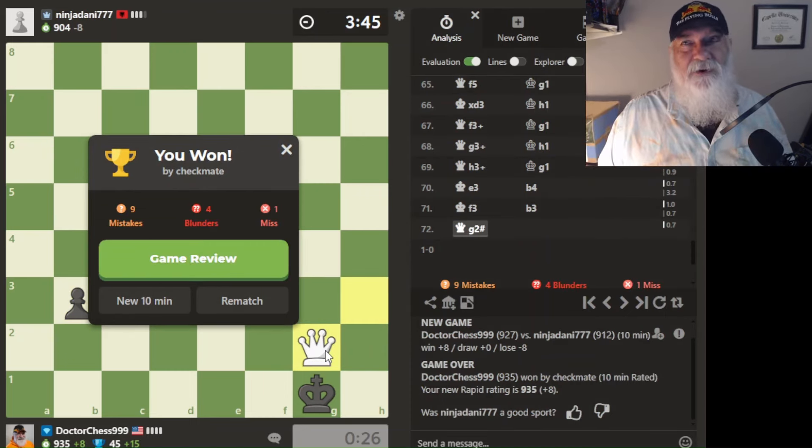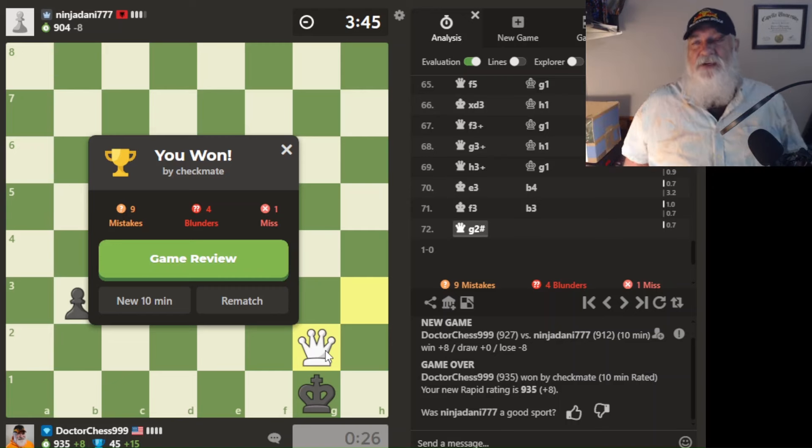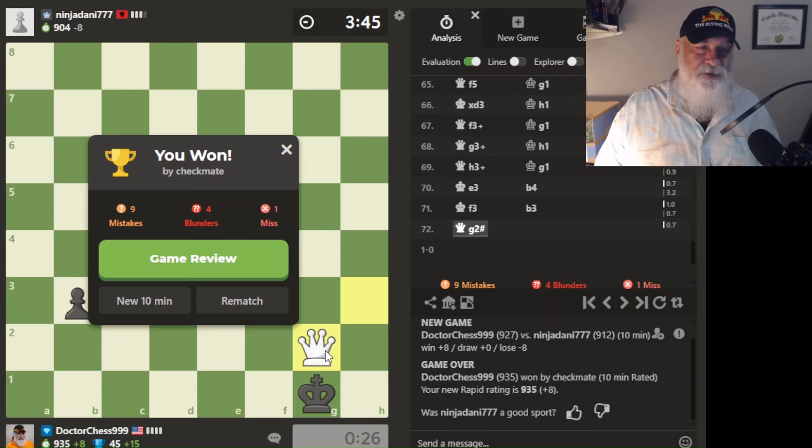That was so mentally draining. If he hadn't blundered that rook, and if I hadn't seen it, I'd obviously have been toast. Nine mistakes, four blunders, one miss. All that? So annoying. But I got 15 points and went up a little in my ELO.